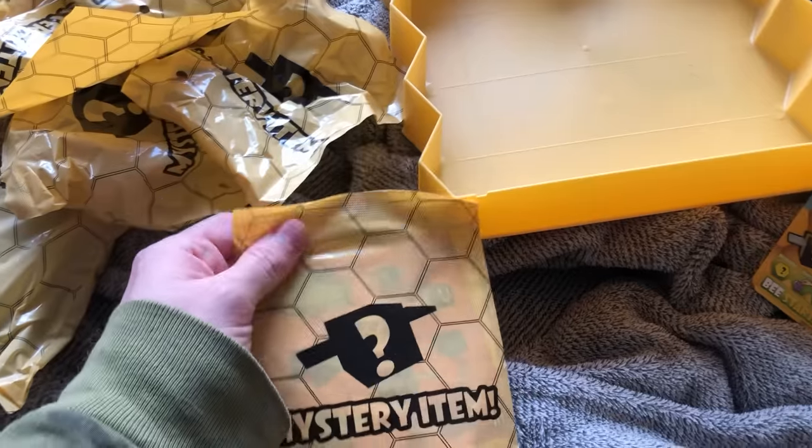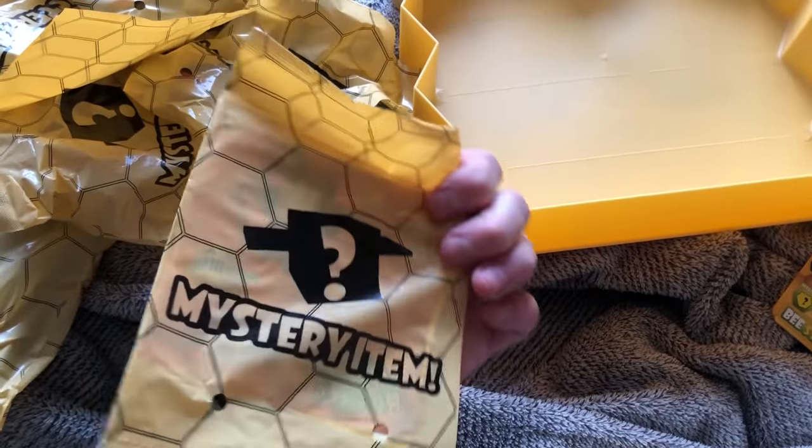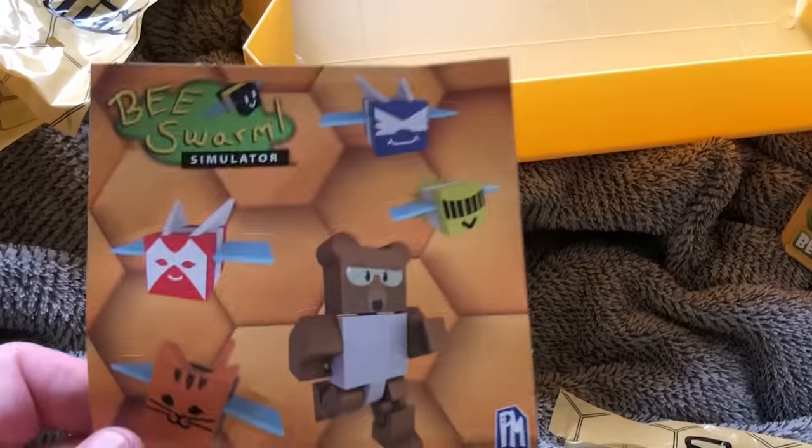You can get a mythic bee. We're gonna start with this paper thing here. How do I open this? There we go. These look like stickers. Excuse me, boy. What are you doing?